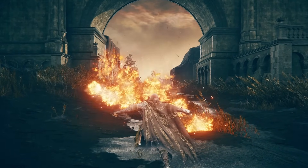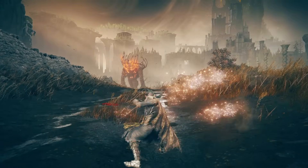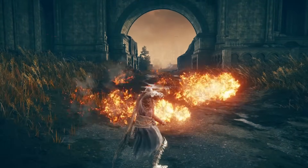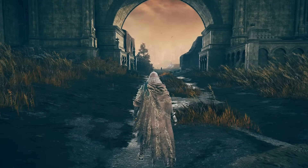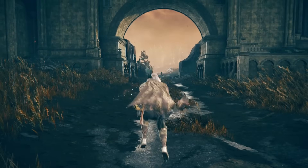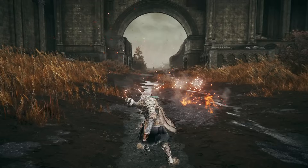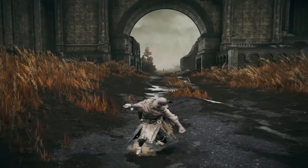Getting a first look at the moveset, here is the light attack string and it is four attacks. Then you have the uncharged heavies, the charged heavies, running light, running heavy, the backstep attack, and you can even backstep whenever you are charging a heavy attack. Then of course you have the jumping light and the jumping heavy, and the rolling slash crouching attack.